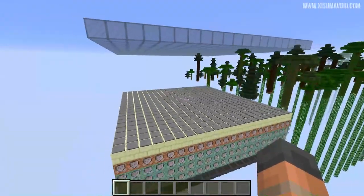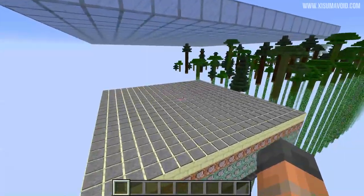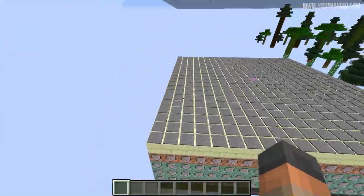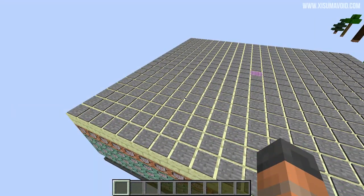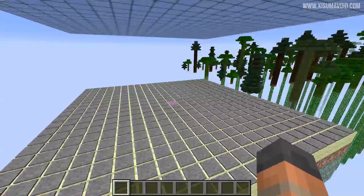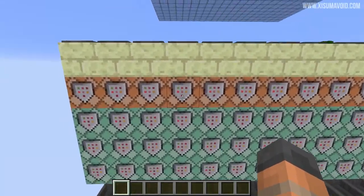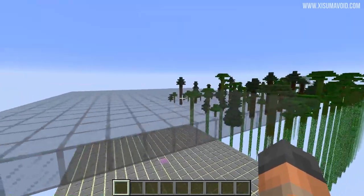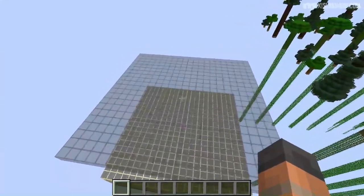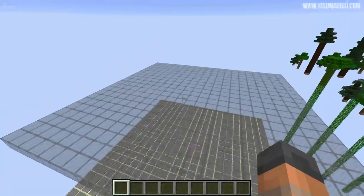I set up this testing facility right here — it's quite simple. We are going to stand in the middle, eat Chorus Fruit, and get randomly teleported around us. This is bigger than 8 blocks in each direction — I think it is 10 — so we should see that we don't get teleported any further than 8 blocks. When we land on one of these pressure plates we activate the command block below, which summons falling sand up in the sky, creating a visual representation of where we teleported to.